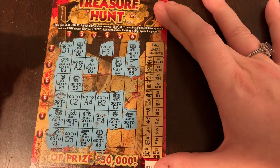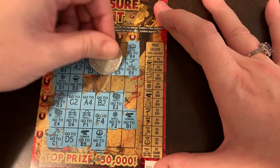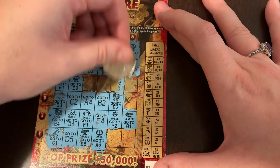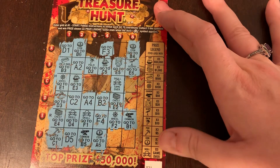Wait a second — go to B4 — there's a ship. Do we have three ships? One, two ships. Go to C5 — there's the game over. Three skulls, game over. We got three bucks back. Ticket 21. So break even so far, not bad.